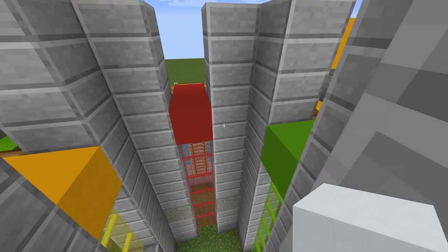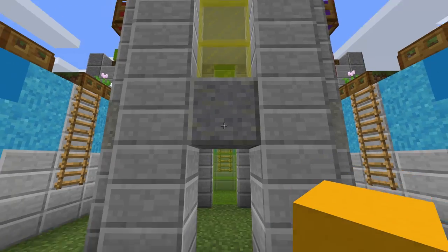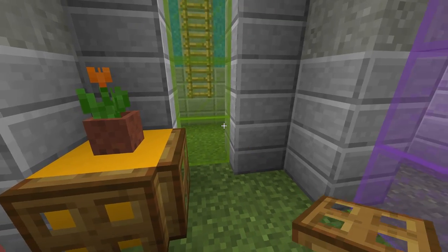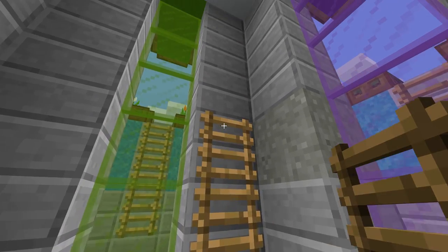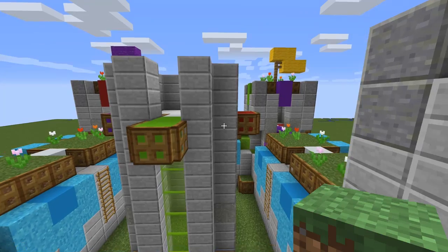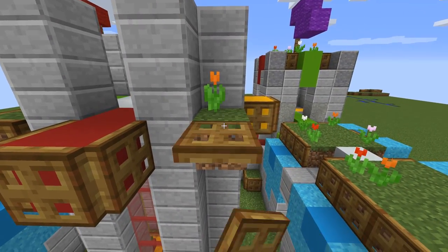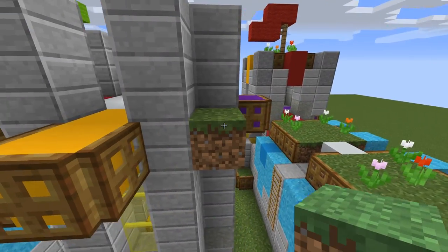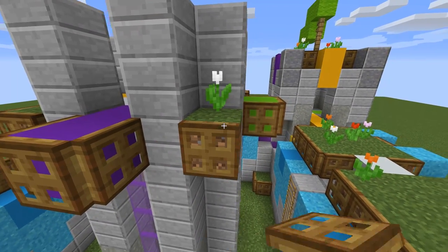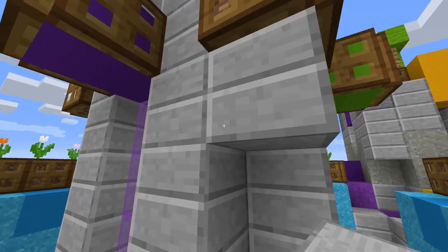Use white concrete for the floor. Place one block of colored clay here, with a flower and trapdoors. After that place six ladders. And one trapdoor here. Now for every corner place a grass block with trapdoors, and if you want, flowers. Finally at the bottom of every one place a double stone slab.